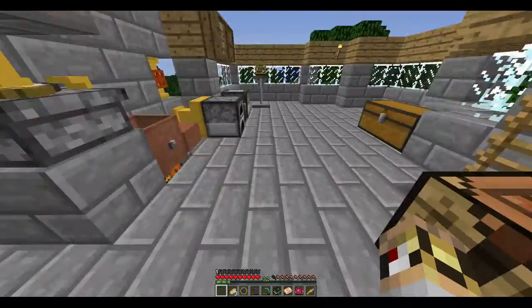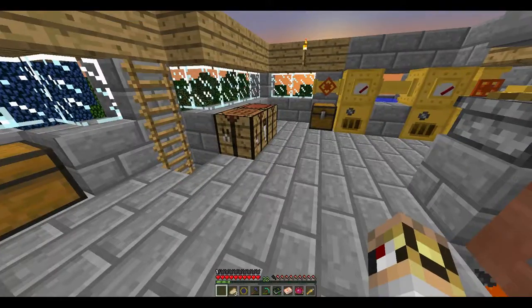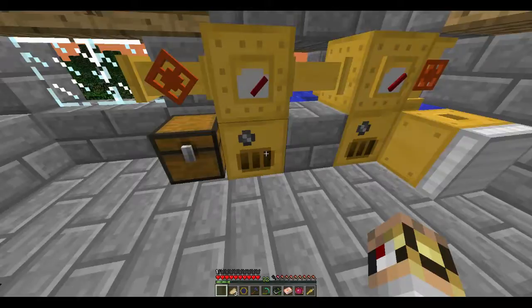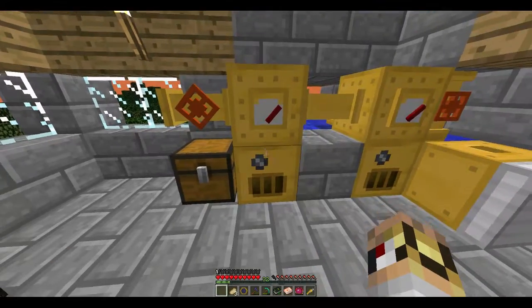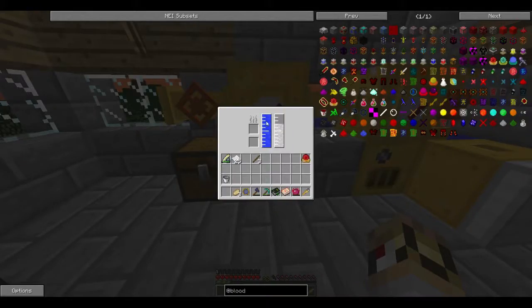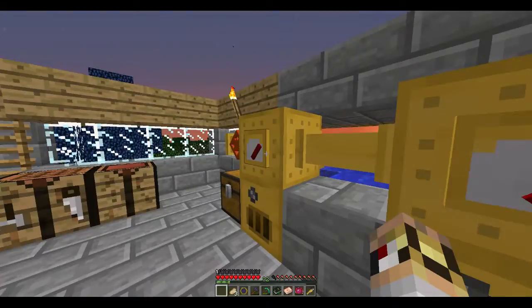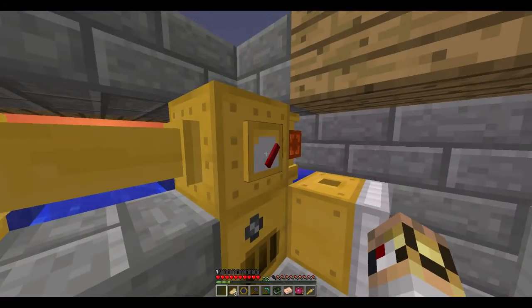And then you take this - we've got no fuel here - and chuck that in, and it should start smelting it out. How cool is that? Now basically this is done with these steam boilers. At the moment I don't have any fuel in them, but you just chuck coal in - because I didn't want them to overload. It was getting a bit high on the steam pressure, but basically it uses coal to boil water into steam, then that steam fills the system.